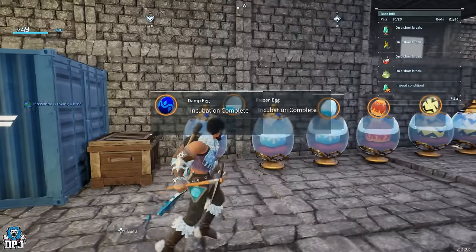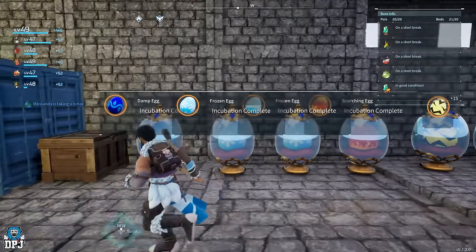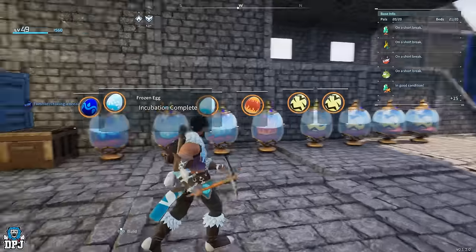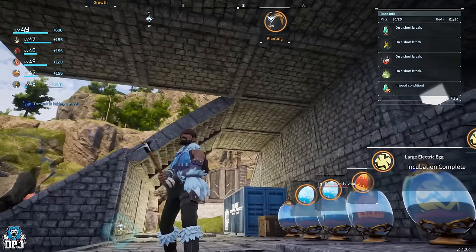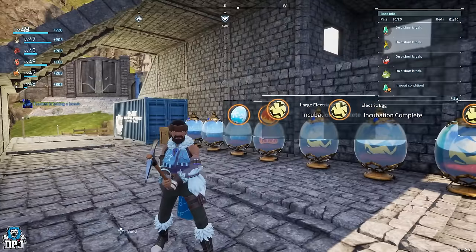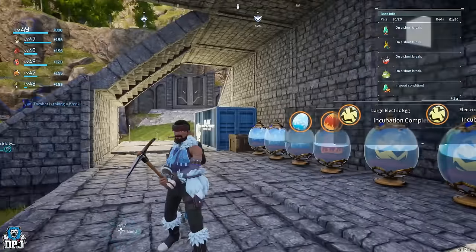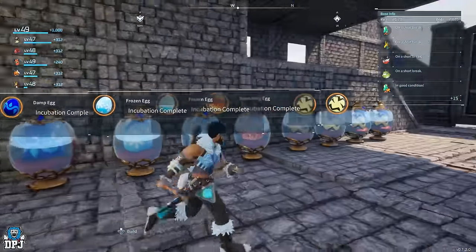Here we have my egg incubators - we have eight of them in total and I'm probably going to build more. We have a box here where I put my spare eggs. What I originally had here, if you watched my first video, was the mill and the crusher. But as soon as I built on top - that's my garden up there - the watering pals would run straight past those even when they needed work on them, so I just put four more egg incubators here instead.